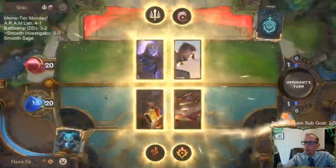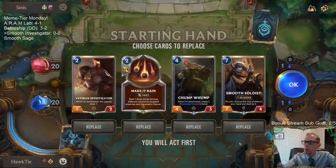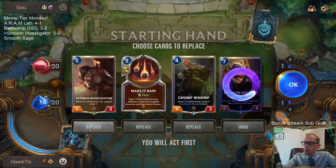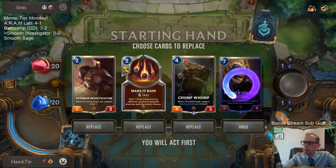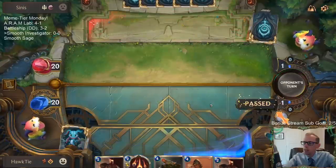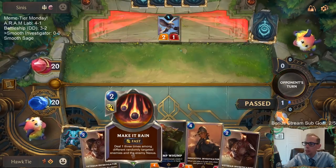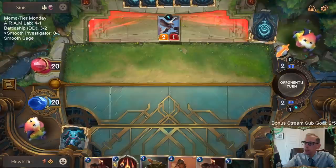Our first opponent is Fiora Shen — that's got to be tough. They have Challengers, and we're playing things that don't really want to be in combat. Units with Challenger — that's got to be a tough matchup. We'll get the Investigator as a blocker, it probably trades with stuff. And that's the card I wanted to see: Fleet Feather Tracker. I hope they have another one — just the one.